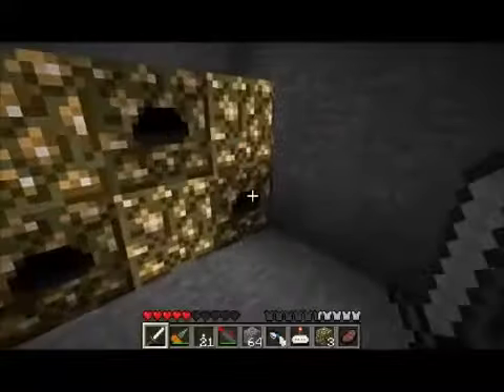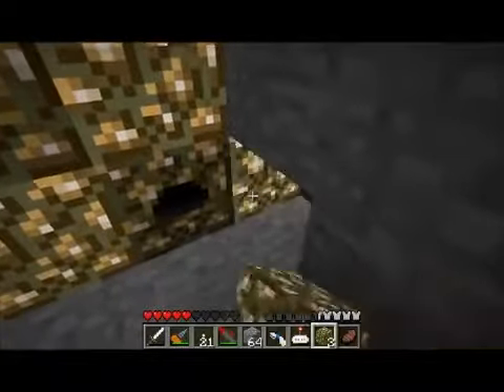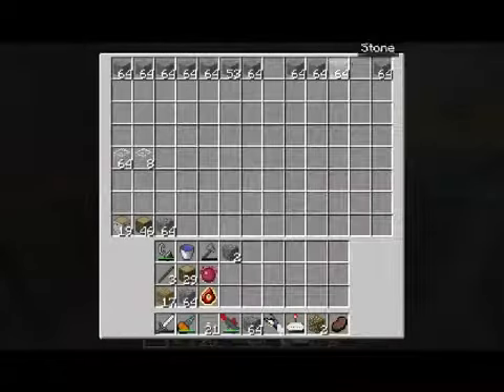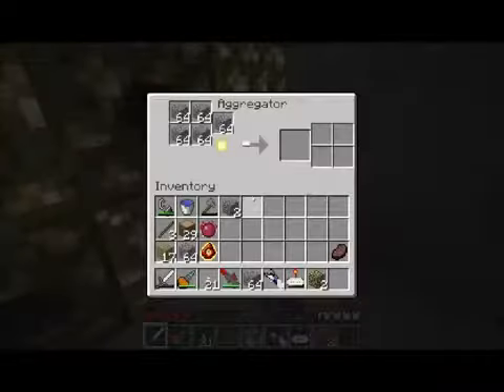Now all my glowstone aggregators are operating at some pretty high efficiency. They're all cooking up some glowstone for me, and I'm getting a good amount of glowstone. Now we're going to have some fun. You see how this guy is not running at peak efficiency? Forgot to put a glowstone on this side. All fixed. Alright, let me get prepared for the next part of what I'm going to show you guys.